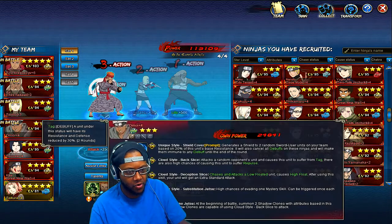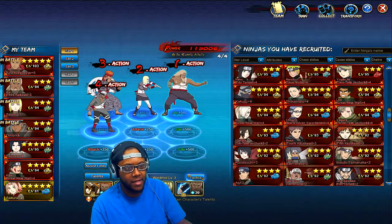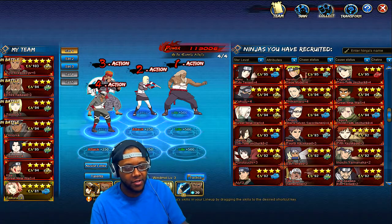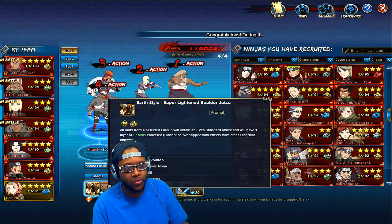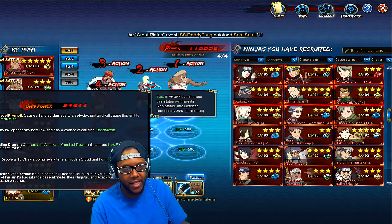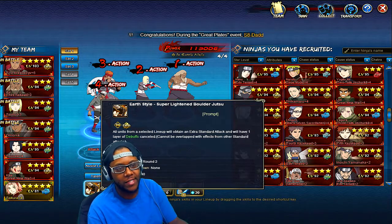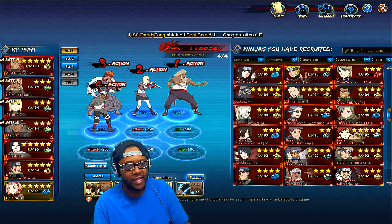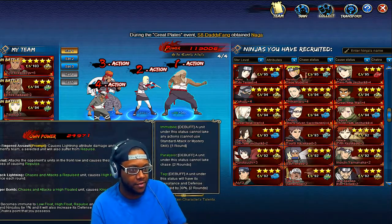Raikage's only real weakness is getting CC'd, but if you have Earthmane on the field — as long as you don't get CC'd twice — you can activate his extra standard attack which removes one layer of debuff. If somebody acupunctures and immobiles him, you activate this since Samui's ability gives you chakra when a cloud ninja attacks, getting to 40 chakra to use this in round one, remove the debuff, and use his mystery next round. This team works with both Lightning Main and Earthmane.